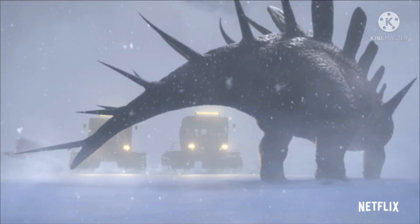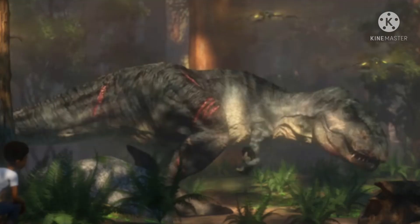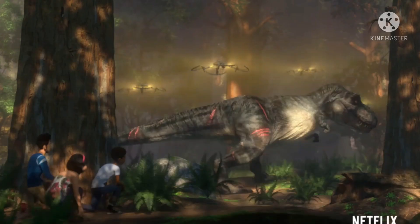We also get to see the Kentrosaurus in a snow biome, and there is a brand new T-Rex that is not Rexy — it looks amazing. Hopefully it's one of the Rexes from Isla Sorna. We also see drones taking the Rex away somewhere we don't know.